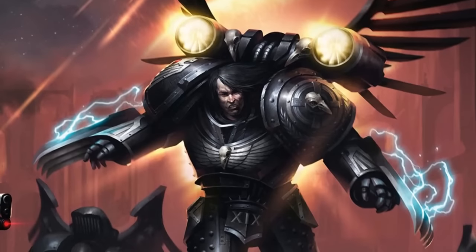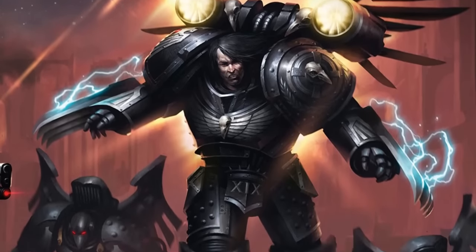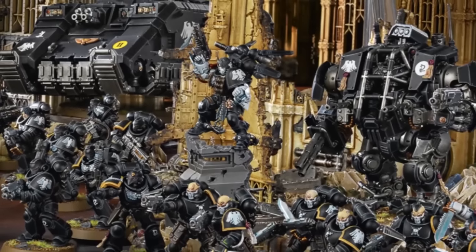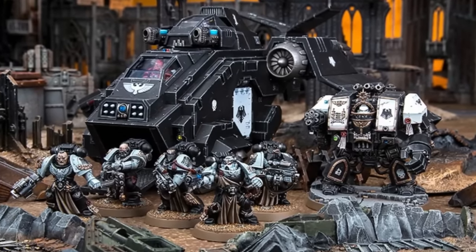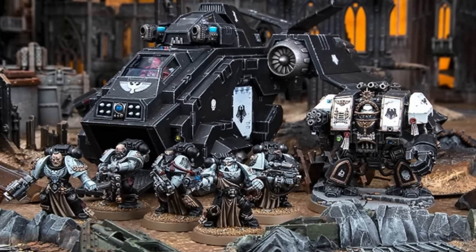Raven Guard are supposed to be covert operatives, but mostly just rely on forward deploying and reserve mechanics to deliver often unstoppable alpha strikes if they go first — and have a bad time if they go second. They have some ways to increase their threat ranges, but don't do it as well as other chapters like Blood Angels or White Scars, and they're also very good at killing big characters and assassinating enemy leadership.